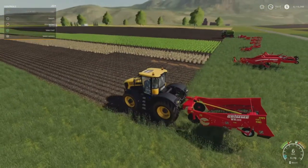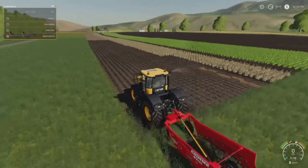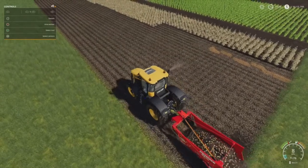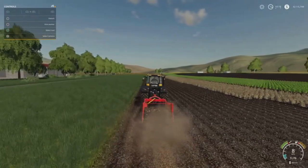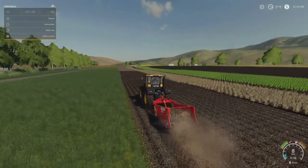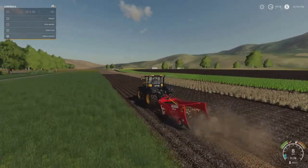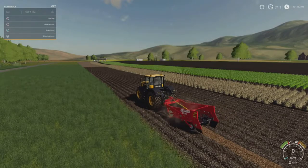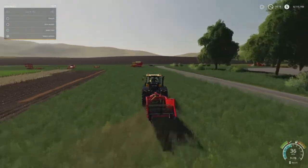Drive onto your field once you've topped them, lower the harvester, turn it on — these are PTO-driven — and as you start driving it just pulls the potatoes out of the ground and puts them in a nice neat windrow. Lovely dust animations off the back, potatoes running up the belts. That's how the WH200 works, pretty simple.